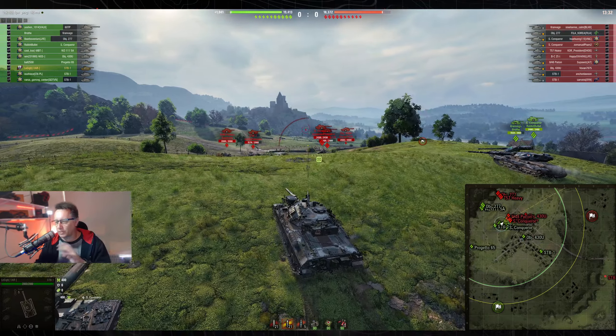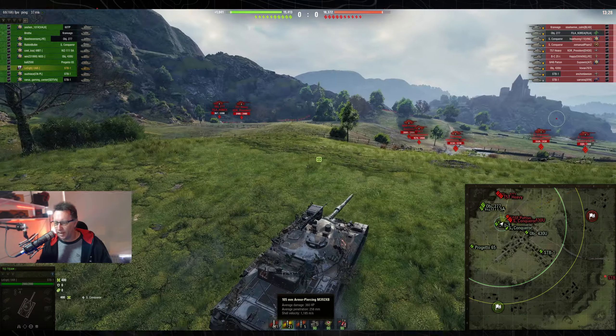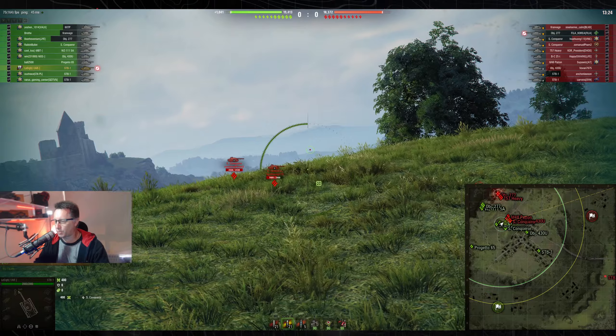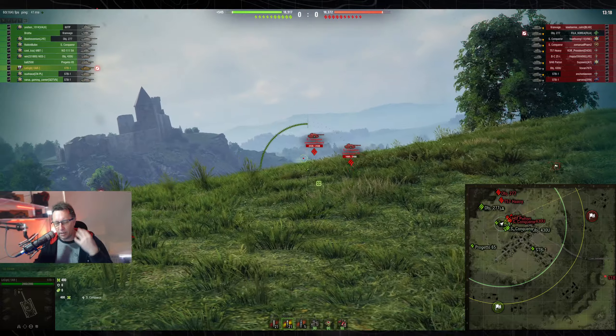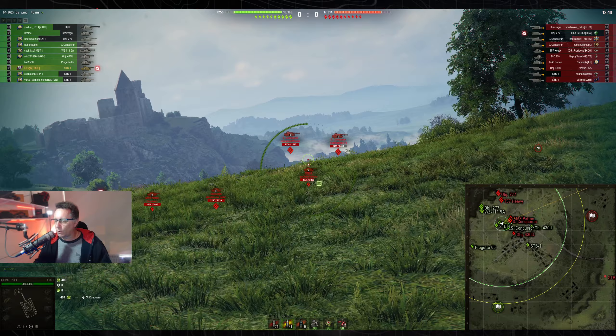The STB-1 has got the 105mm gun — 360 alpha, 258 pen with standard, 330 with HEAT which is premium in this tank. Every shot wants to count in ranked. The higher you score, the more chevrons you get, the more you advance through the ranks, and the more cool stuff you get.